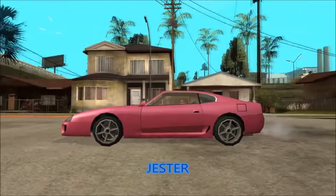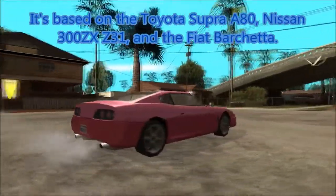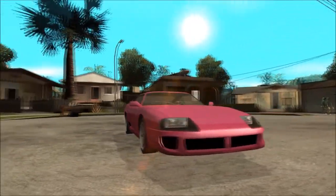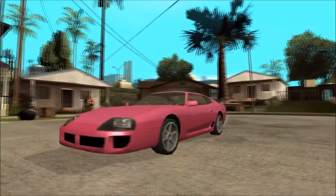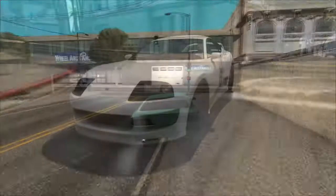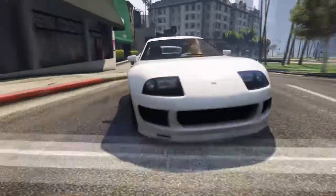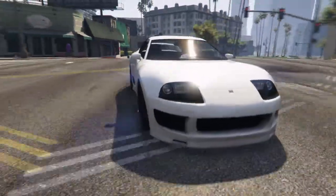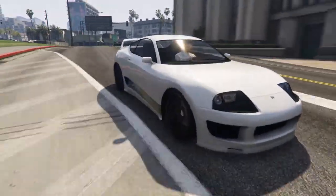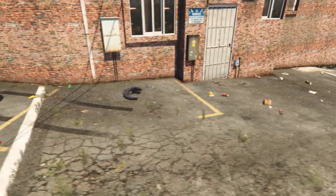The Jester Classic technically started out as the original Jester from GTA San Andreas, more resembling the 1990s MK4 Toyota Supra — a god amongst cars, a testament to the 90s. The Jester Classic has basically taken those design cues and brought them back into the GTA universe. Speaking of the old Jester, strangely enough, the old Jester was front-wheel drive in San Andreas. I'm not really sure why, but that's just what it was.